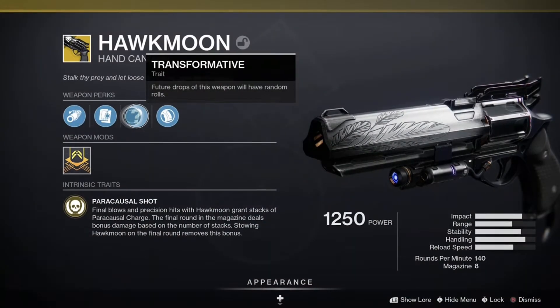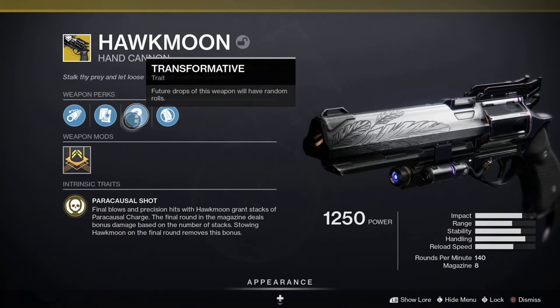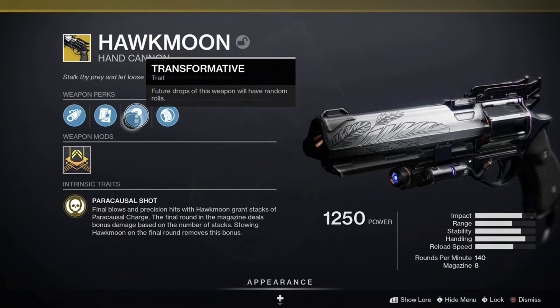The exotic perk on Hawkmoon is Paracausal Shot. Final blows and precision hits with Hawkmoon grant stacks of Paracausal Charge. The final round in the magazine deals bonus damage based on the number of stacks. Stowing Hawkmoon on the final round removes this bonus, so the name of the game is to get as many precision hits as possible to get that high damage on the final round. But for smaller enemies that you can kill with one shot, you don't have to worry as much about precision kills because final blows will also give you Paracausal Charge.